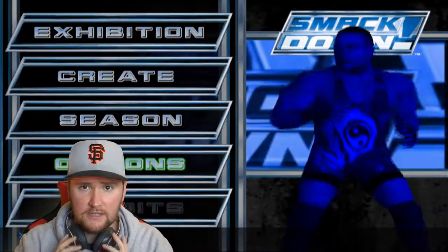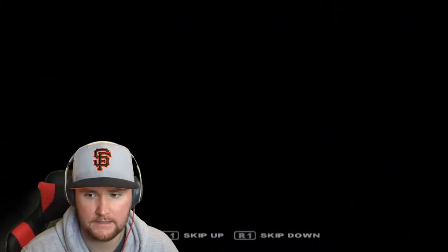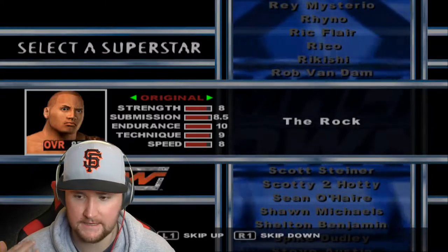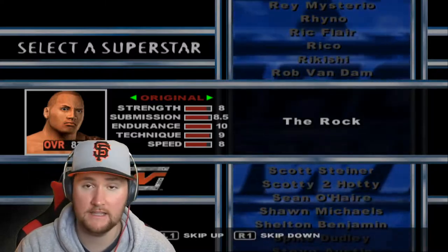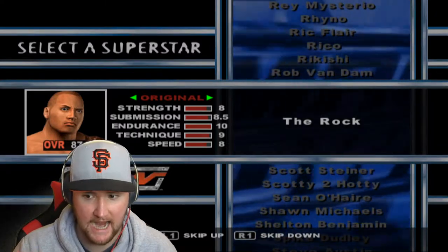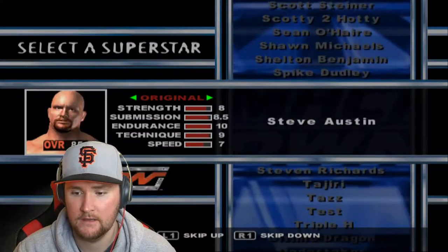Let's get into it. New season — do not want to carry over existing data. We'll use stables, why not. Here is the full roster of this game. Keep in mind a lot of the main wrestlers like The Rock, Stone Cold, Rob Van Dam — a lot of these guys have three, four, five attires — a bunch of attires added from this mod.